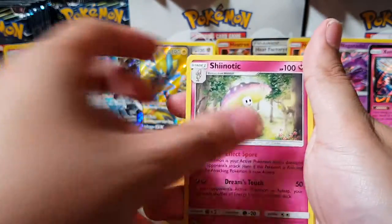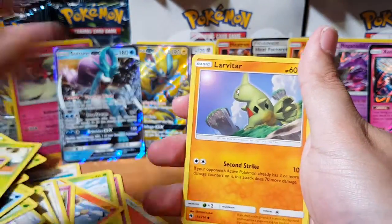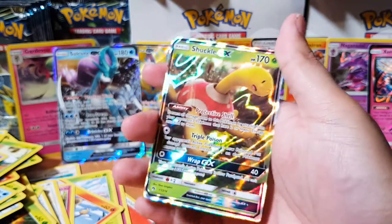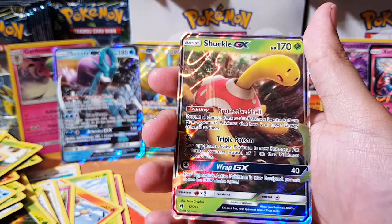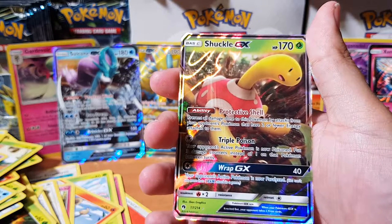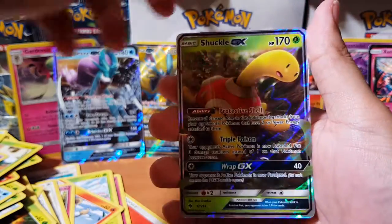We have Carbink, Shiinotic, Fairy Charm, Whirlpool, Marowak, Yamask, Stunfisk, Lovatar, Stunfisk. And for the rare we have — oh! Shuckle GX! Oh my god, shuckling it up! It's got Protective Shell — prevent all damage done to this Pokemon by attacks from your opponent's Pokemon if they have two or fewer. Damn man, Shuckle. My boy Shuckle — we've been friends for a very long time.